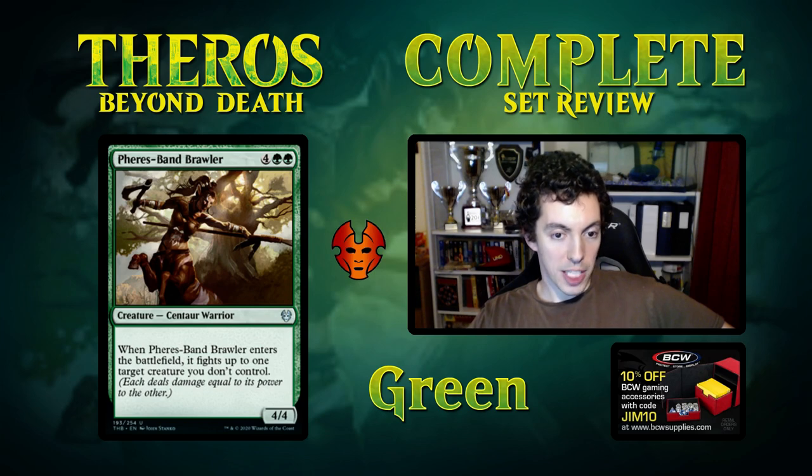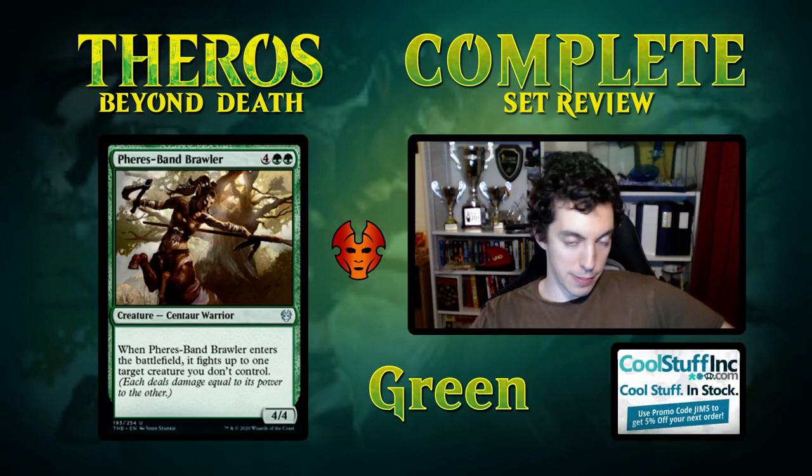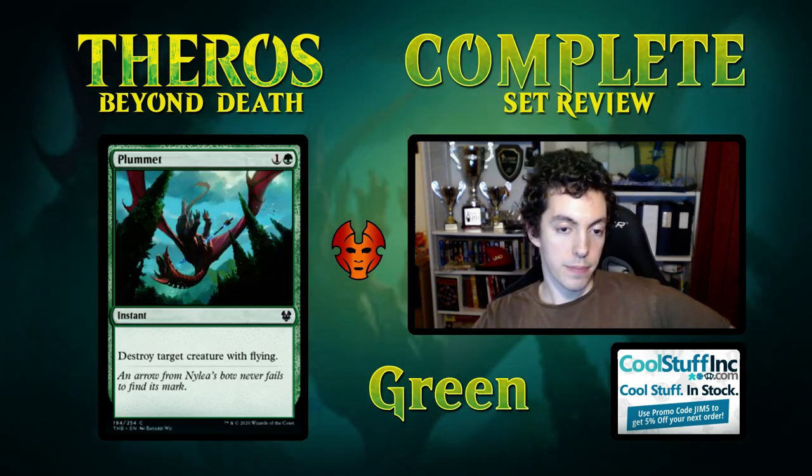Ram Brawler — 6 mana for a 4/4, comes into play and fights a creature you don't control. Classic Limited curve topper, unplayable in Constructed but solid Limited card. It's a pseudo-Ravenous Chupacabra in Limited which is pretty good. Plummet — if your opponent has flying creatures, this card is good.